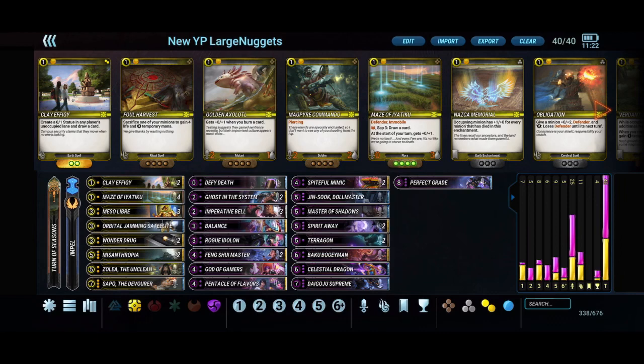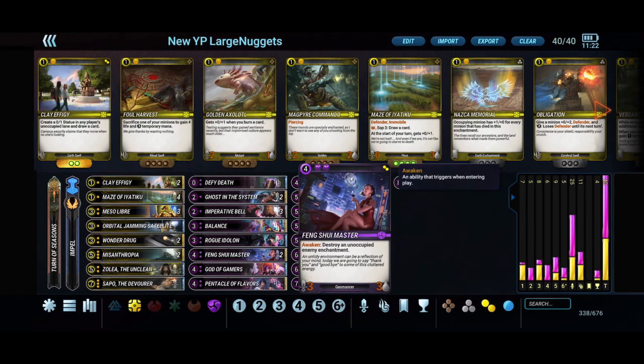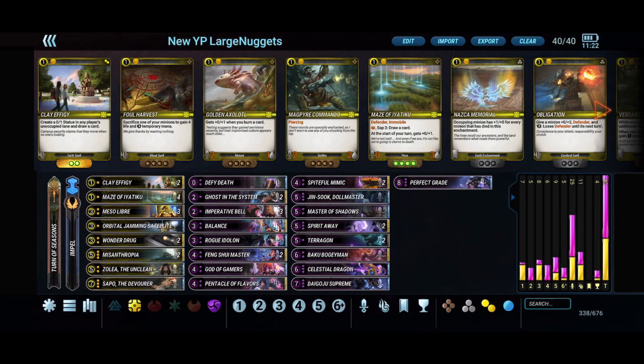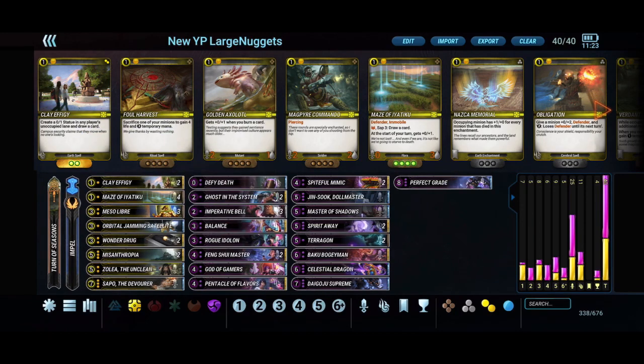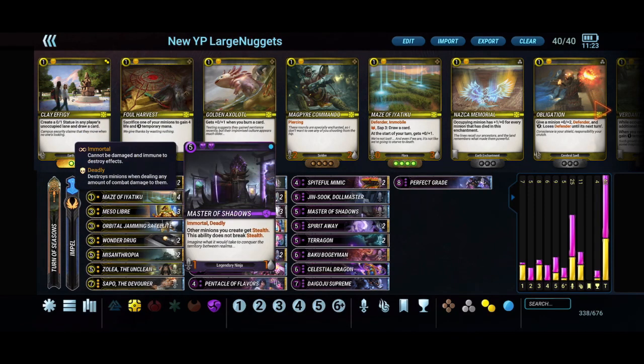Feng Shui Master helps deal with the rainbow decks — a lot of Red, Orange, Heaven and Hades going around — so it removes those value enchantments. Jinsuk Doll Master is a very strong card; playing it one turn earlier makes the brand easy to keep, and it has Lurker so it's easy to protect as well.